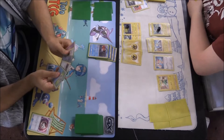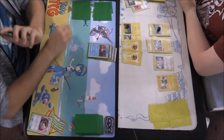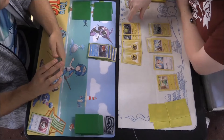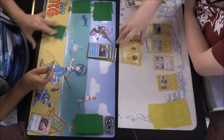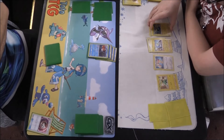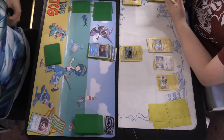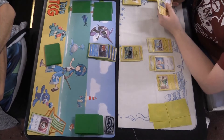We have Swampert in the active with only 40 damage on it — it still has 120 HP, pretty cool. It's got enough to knock out that Lantern. I'm crossing my arms, sitting back, ready to see what he's got. The two Manectrics can only hit 40, so we'll be able to knock both of them out. But Skitty is getting a Lightning Energy — very interesting.